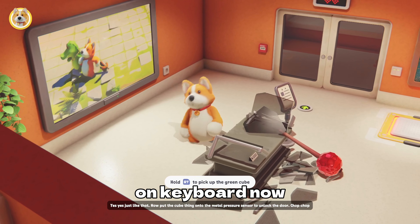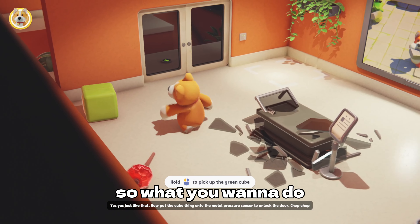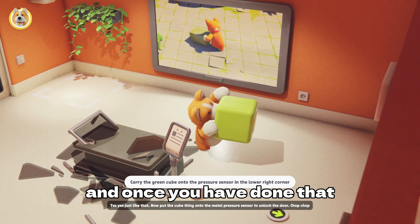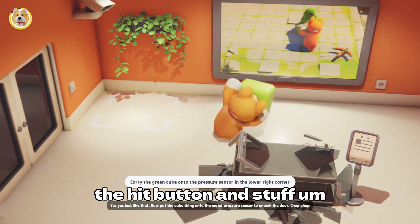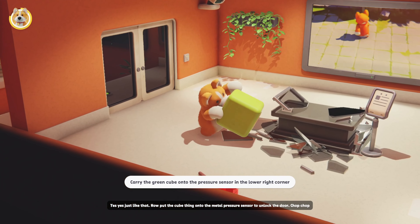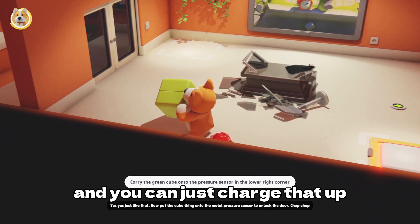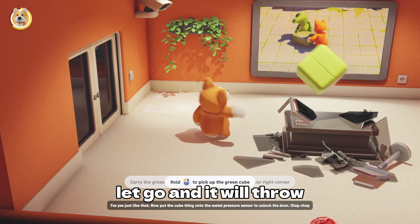Now we're going to be on the keyboard. What you want to do is pick up the block with the left trigger. Once you have done that, you've got your hit button and stuff. You pick it up and then with the right mouse click, you want to hold that down — just like you would hold X on a controller — and charge that up. Once you do that, just let go and it will throw.